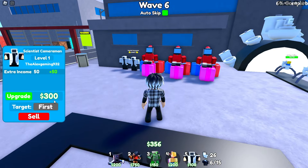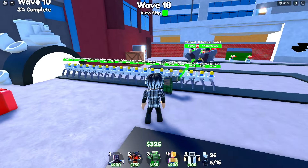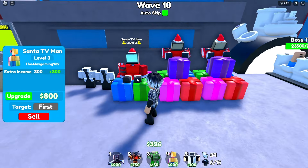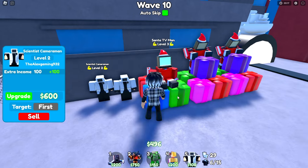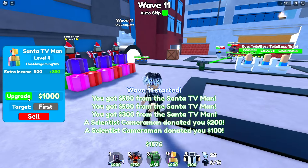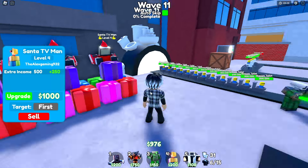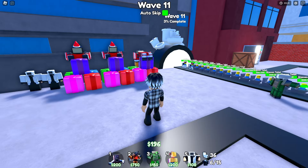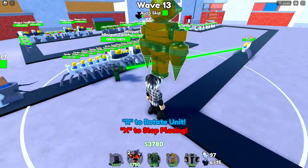And now I'm going to upgrade our Scientist Cameraman as well, then wait until we can upgrade the next one. Alright guys, we are now on wave 10, and I have our GLC at level 4. We have 2 of these guys at level 4 as well, our other Santa is at level 3, and our Scientist at level 3 and level 2. We're looking really good right now. I'll upgrade our Santa TV Man and our Scientist a bit more. It's finally the time where we place down our Titan Droman — boom.